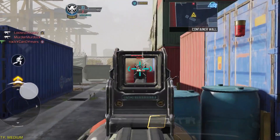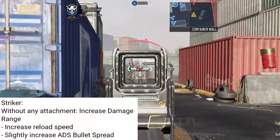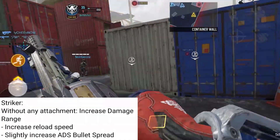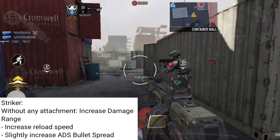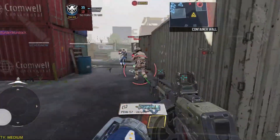The Striker is getting a buff. Without any attachment, they have increased the damage range so you'll get more range when using the Striker. They have also increased the reload speed, and they have slightly increased the ADS bullet spread. The moral of the story is the Striker will be much better at long ranges.